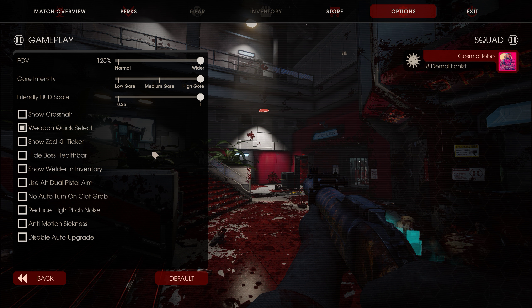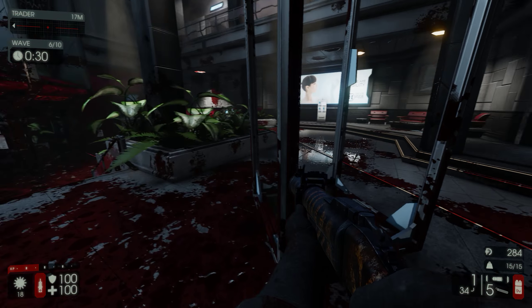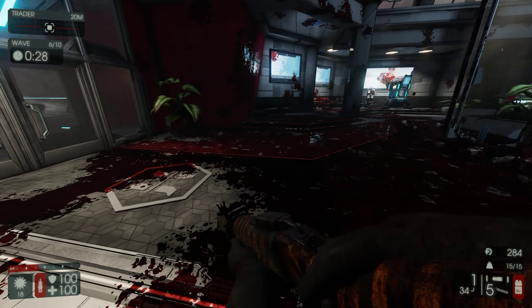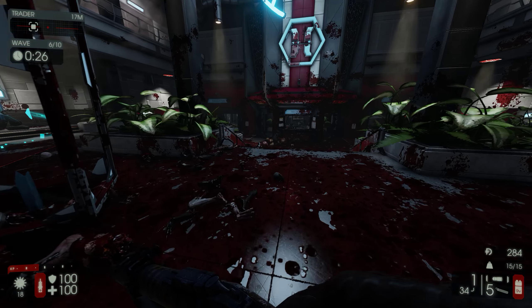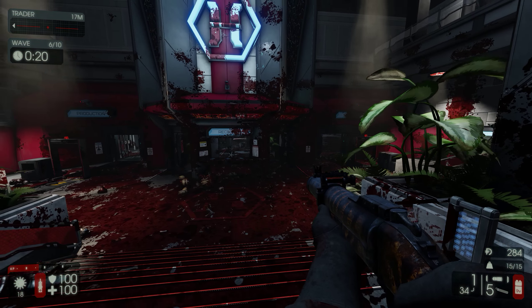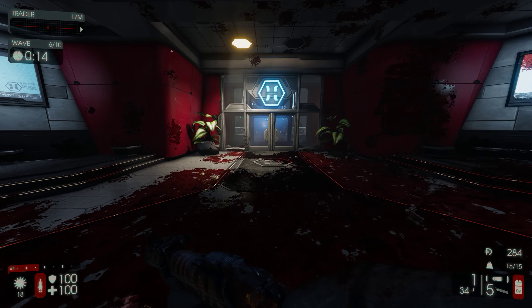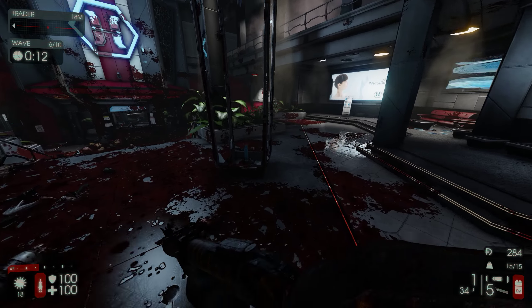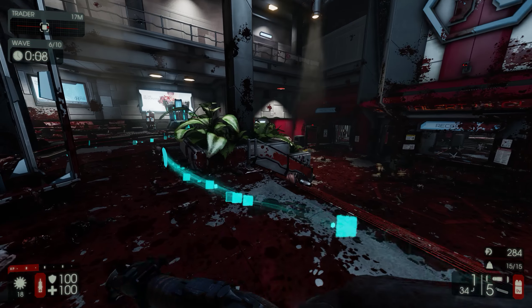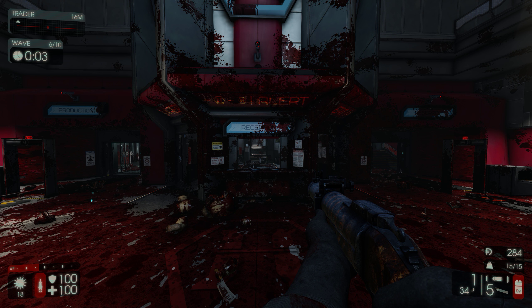We've got the maximum gore intensity set. We don't need crosshairs, guys — the goddamn center of the screen is right there. The monitor I'm using has options to provide an artificial crosshair, but it looks gaudy and out of place to me. Just have a good idea where the fucking center of your screen is at.